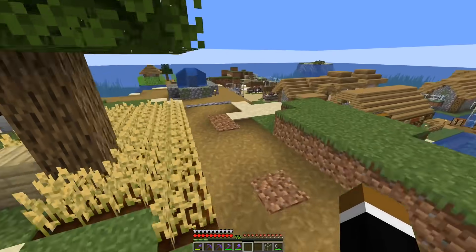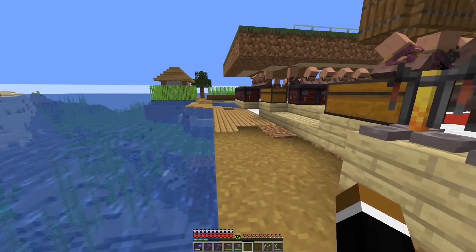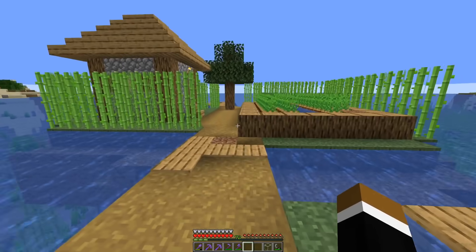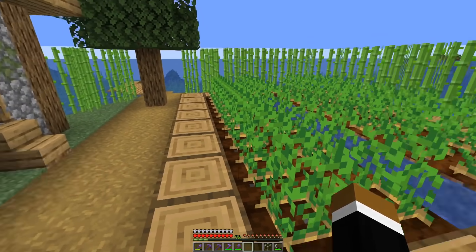There's this peninsula over there. We have some sugar cane, a villager house, and a bit of farmland. So let's get rid of that and build Helga's statue there. Maybe also have a little pedestal just two blocks higher than the surrounding terrain. That would look really nice.